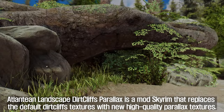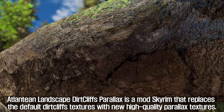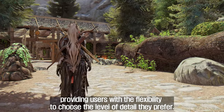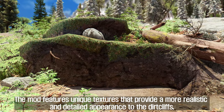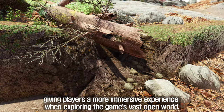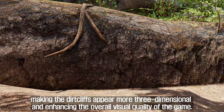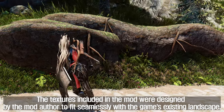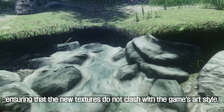The seventh is Atlantean Landscape Dirt Cliffs Parallax. This mod replaces the default Dirt Cliffs textures with new high-quality parallax textures, available in both 2K and 4K options, providing users with the flexibility to choose the level of detail they prefer. The mod features unique textures that provide a more realistic and detailed appearance to the Dirt Cliffs, giving players a more immersive experience when exploring the game's vast open world. The parallax effect adds depth to the textures, making the Dirt Cliffs appear more three-dimensional and enhancing the overall visual quality of the game. The textures were designed to fit seamlessly with the game's existing landscape, ensuring the new textures do not clash with the game's art style.